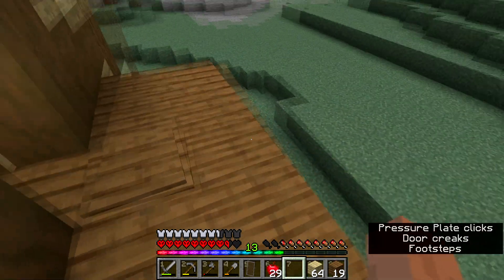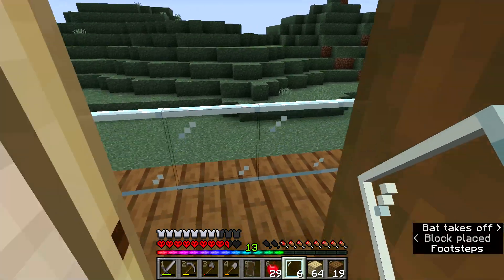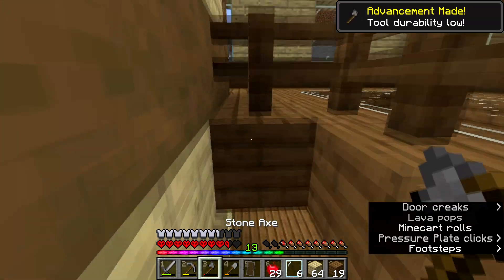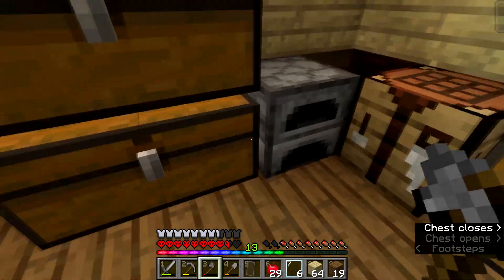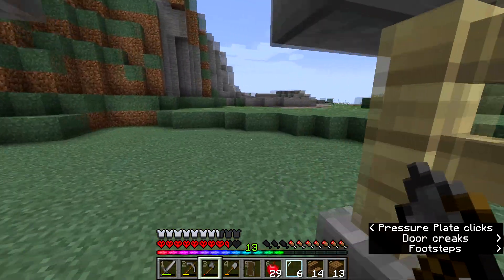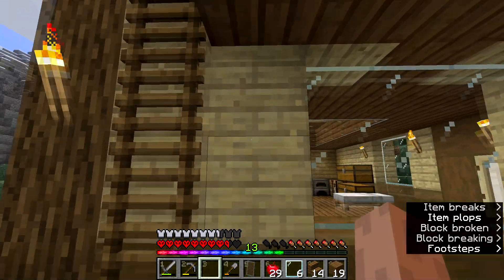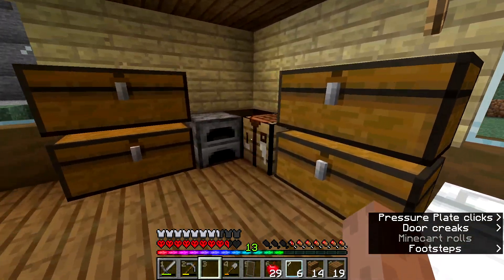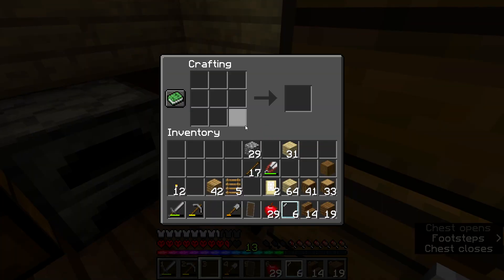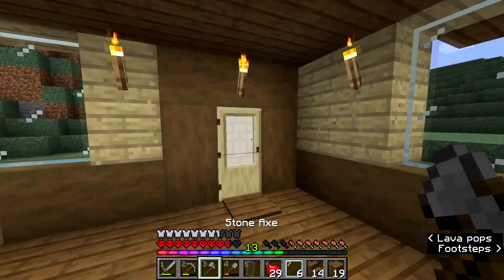Nice! We can just have our balcony railing over here — I think I'm gonna do that with panes, and yeah that looks really nice, that looks amazing. What if I have these edges as upside down stairs? Yeah, I think that would be good. Let me just do that — I have some stairs here, I can craft some more. I need a new axe — let's craft one. Okay, I have my axe. Let's just get outside.